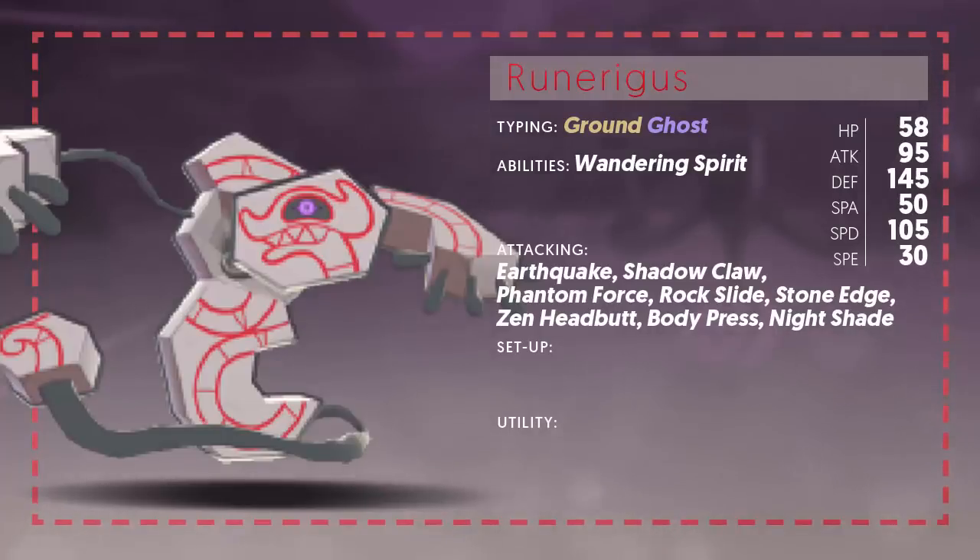Looking at its attacking moves, the STAB moves it gets are Earthquake — which is very good for the Ground type — and Shadow Claw, which is all right for the Ghost type. There aren't too many great Ghost type moves that hit really hard. Shadow Claw is okay but it's only base 70, so not the most powerful. Phantom Force is more powerful but locks you in for two turns — you disappear and then attack — which is an option, especially as this thing gets status moves, but it's also risky if the opponent can capitalize on that two-turn lock.